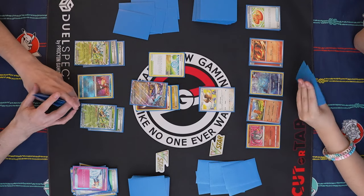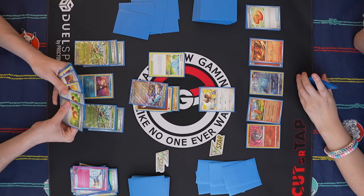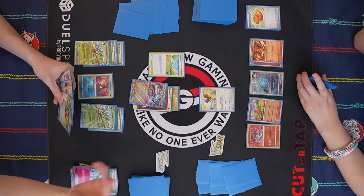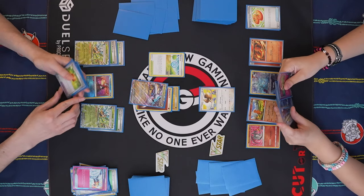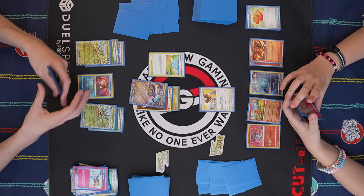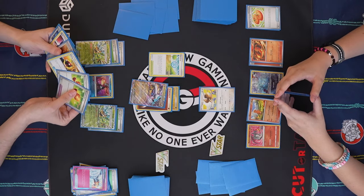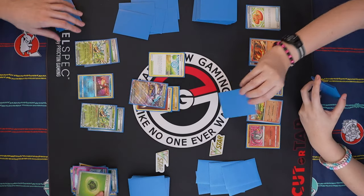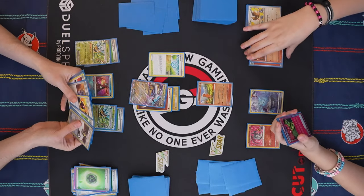There are three Charms total. The most important thing is I just want to have one for my Bolt — not this turn, but next turn. I think I can just bank on you not getting the Gust KO here pretty safely. So I'm going to Bellowing Thunder, one energy. Take my one prize card.